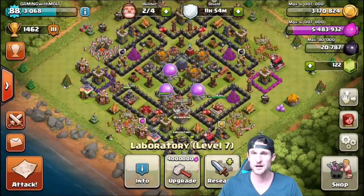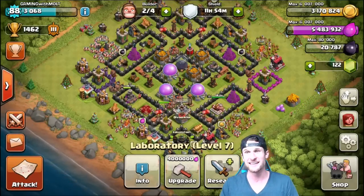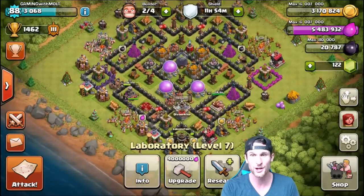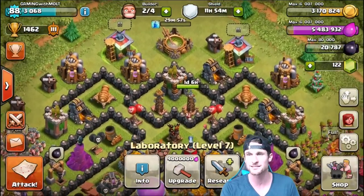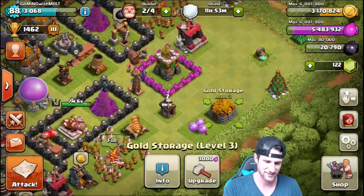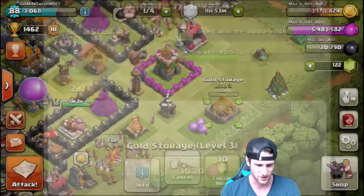Anytime I get attacked and people take my elixir, they're taking like three hundred to four hundred thousand of it, which is miserable because that's about two attacks worth. So I'm going to show you guys some of these attacks, with one at the end as well. Then hopefully in the next video we will be able to research our loons, which is gonna be awesome. Our wizard tower is gonna be done in a day and 12 hours, and this little guy is gonna be done in a day and six hours.